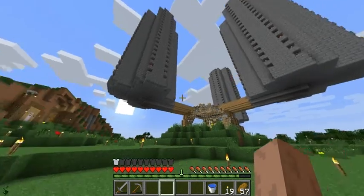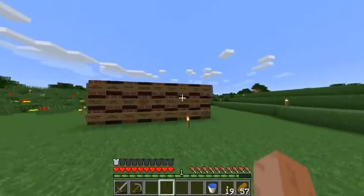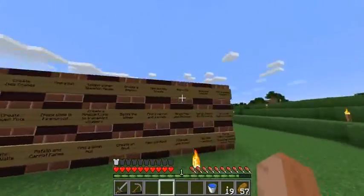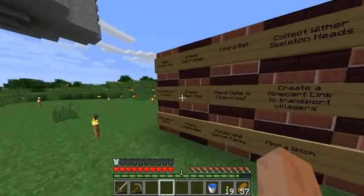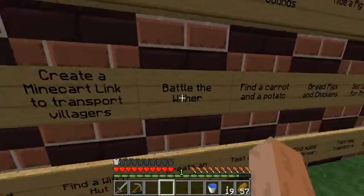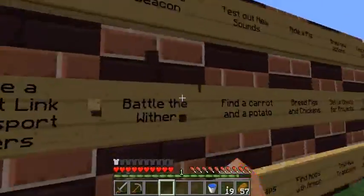Alright, so I'm back here at 0,0 now — the home base, the centre of the world hub, whatever you want to call it. I've got these signs set up with my aims for 1.4, starting with the main new features I want to do. Starting in the centre: Battle the Wither, obviously. That's the main thing in the snapshot — that's my ultimate goal.